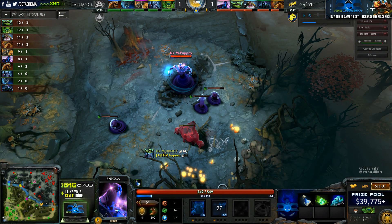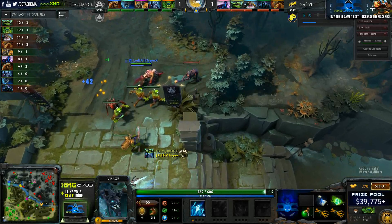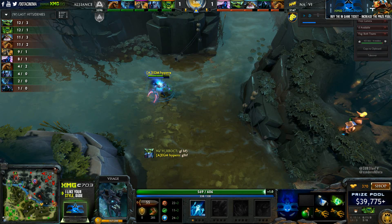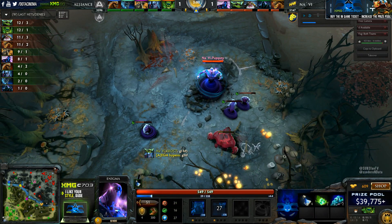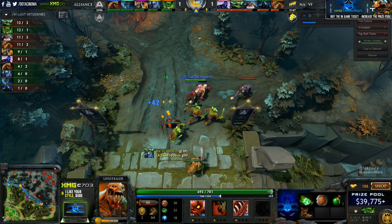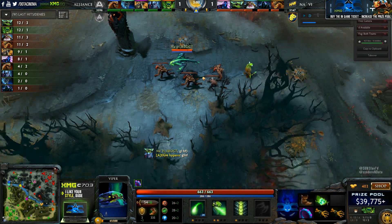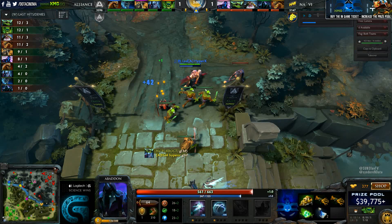This tri-lane up top is really interesting. Na'Vi are playing a pseudo-tri-lane while Alliance are playing a real tri-lane, and yet Lota has one-third of the farm that Hvost does. Na'Vi are effectively playing two-against-three here since Enigma hasn't been involved at all, and they're still out-farming Alliance. The way Lifestealer generally dominates the lane is by using Open Wounds when the enemy comes in close, but Abaddon and Viper combined are ridiculously hard for this Alliance power lane to actually kill.